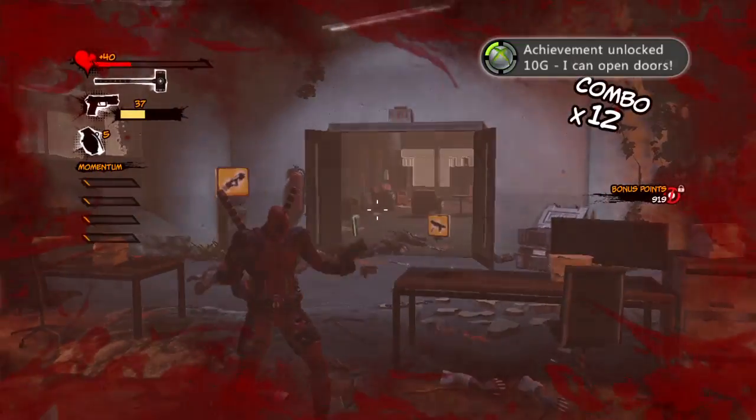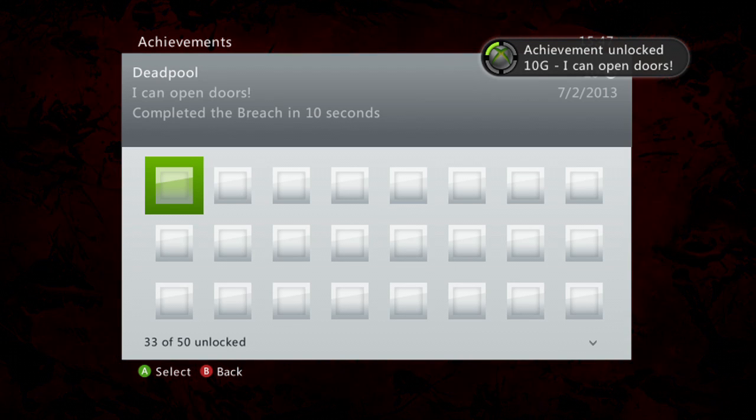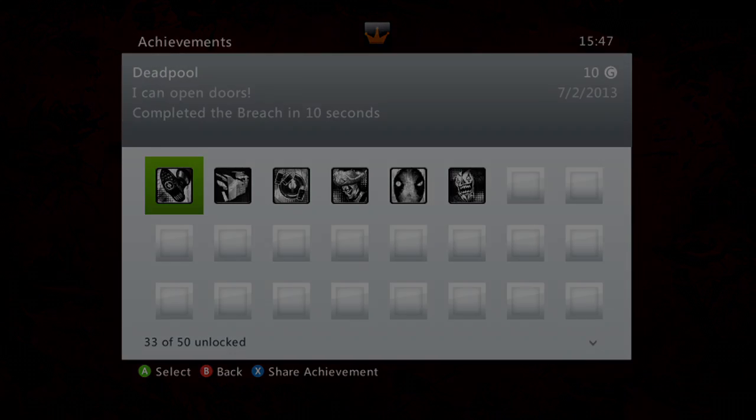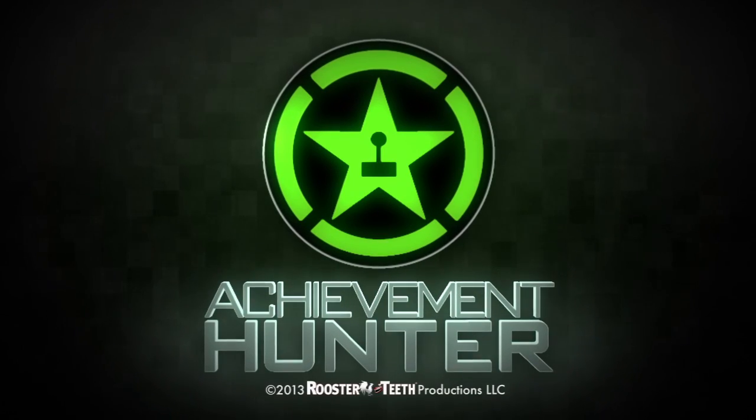And that is it — 10 gamer score. I can open doors. So those are the Level 6 achievements. Very, very easy. I did this on the hardest difficulty because I was doing my hard playthrough. You can do it on any difficulty you like. Three achievements, Level 6, Deadpool. We're almost done — one level left. Goodbye.